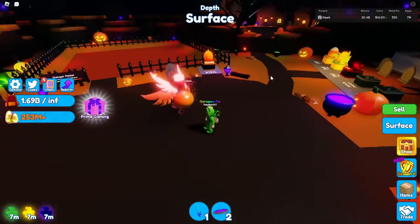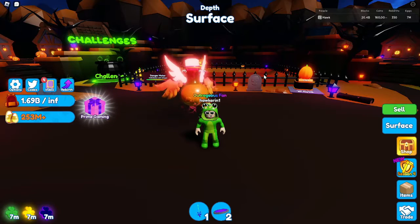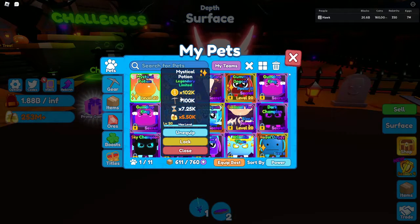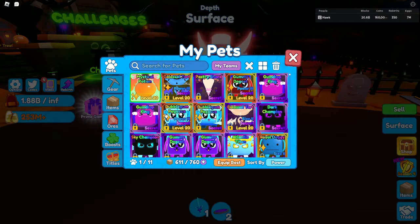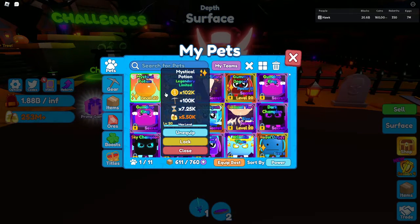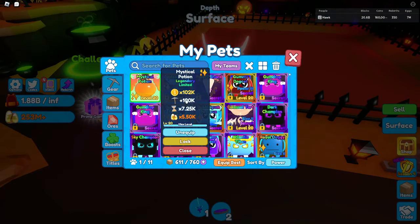Anyways guys, that's my new pet and we should level it up before the end, so let's get it maxed out. Now it's maxed out and its stats are really good. We have 102,000 coin multiplier, 100,000 mining power, 7,250 speed multiplier, and 5,500 candy corn multiplier. That is really good - it has 100,000 mining power by itself. People's whole teams didn't even equal 100,000 like a few updates ago. That's just insane.